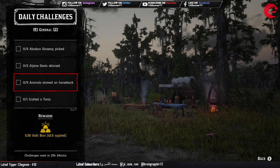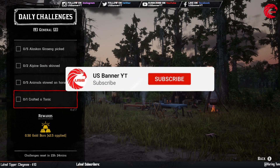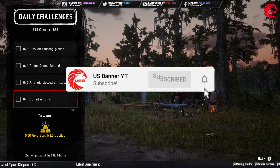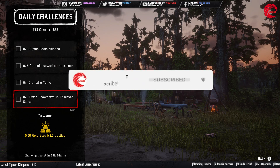Then you have to do five animals stored on horseback — for this one you have to kill five animals and store them on your horse. After that you have to craft a tonic: go to any campfire and craft a tonic there.